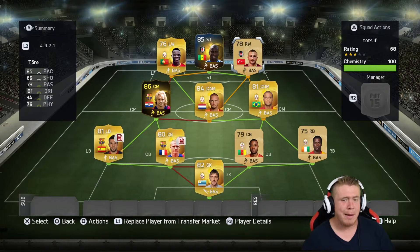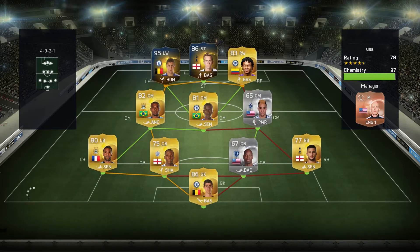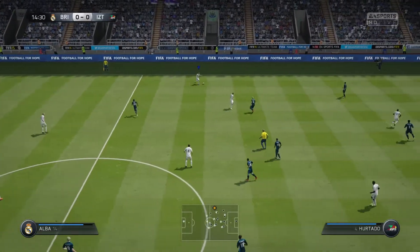Anyway, that's the team — now let's jump into the game. The guy I came up against had a pretty good team, honestly. Kind of a weird team: some sweaty players in there like Opara and Onua, some Team of the Season cards. Just a pretty good team, but I was pretty convinced that my team would be good enough.